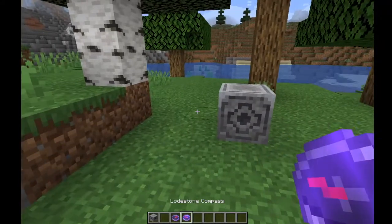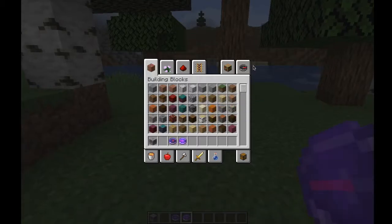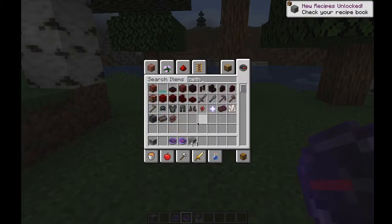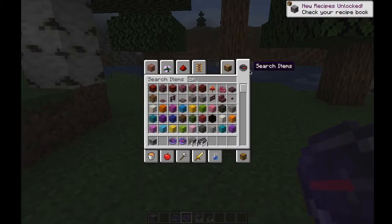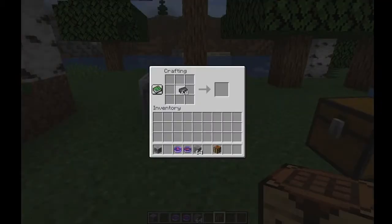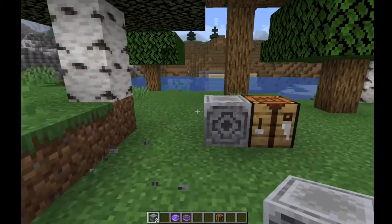You can also make other ones and put them in every dimension — so the Nether, the Overworld, and the End. They've got a pretty expensive crafting recipe: you need chiseled stone, which is pretty easy to get, but you also need netherite. So in the crafting table, one netherite and a bunch of chiseled stone — boom, lodestone. It's pretty expensive, not a quick thing to do.